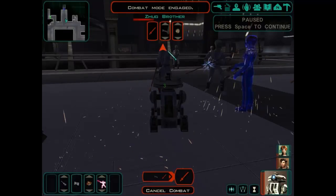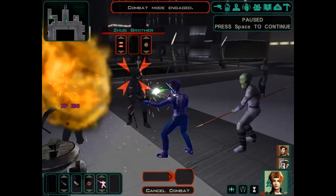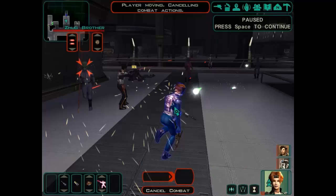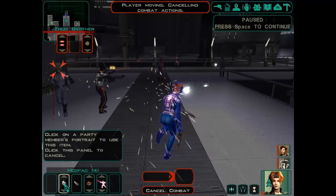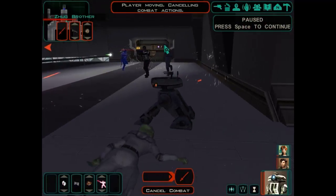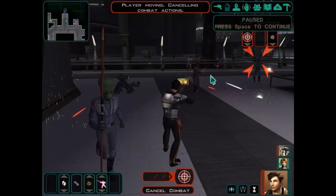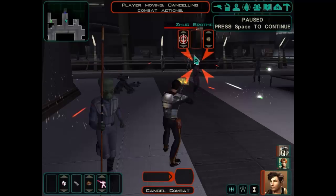One guy's gone down but we've almost lost her. I'm going to run her back a little bit. She's still being attacked and it's taking out her shield. She's being chased as well. Let's give her a couple of Med Packs here. We want to target whichever Zoog brother is lowest on health — this guy's actually pretty low.